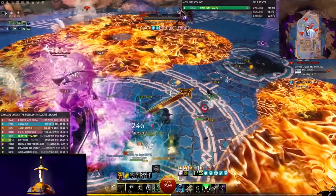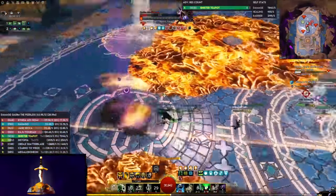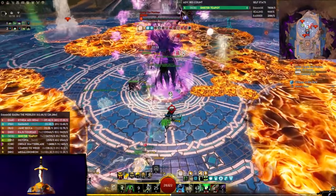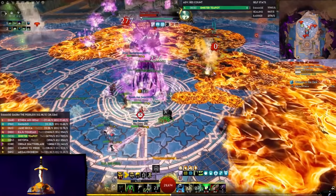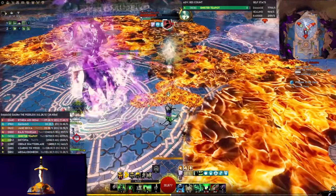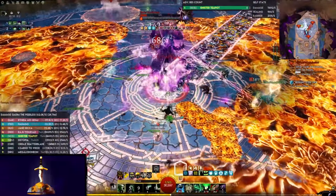This build has a lot of boon corruption power. This is excellent anywhere where opponents have boons, but some examples of this would be Kadeem, Kadeem the Peerless, Largos Twins, Doom, or Dragon Response Mission Challenge modes. If you know enemies are likely to be covered in boons, then save your corruption skills like Devouring Darkness or Harbinger Shroud to ruin their day.